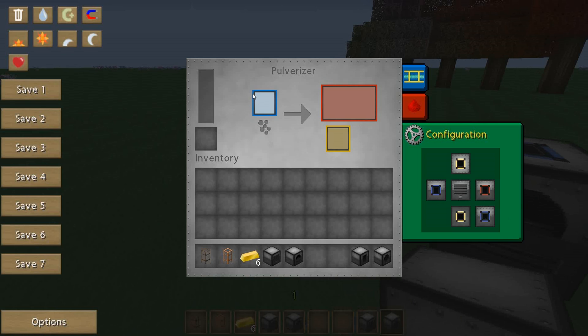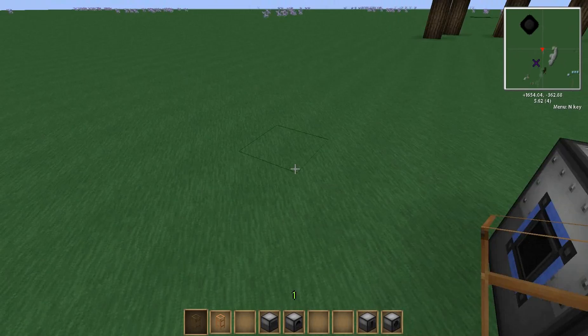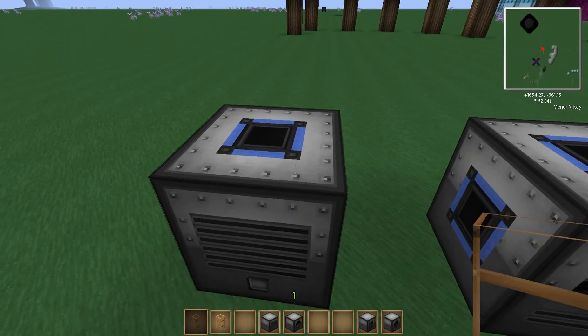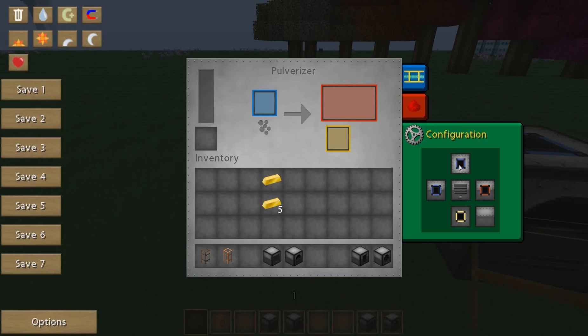If you look at all of them, they have one thing in common: they have a blue slot, and this slot is the one that you would put items into. The reason for that is blue is the input. If you want to get items in through some kind of item transport pipe, you would have to have blue connected there. If you want a hopper on top of this, you would have to have blue up there. If your hopper is on top and you don't know why your items aren't going down, open your configuration and turn that to blue.